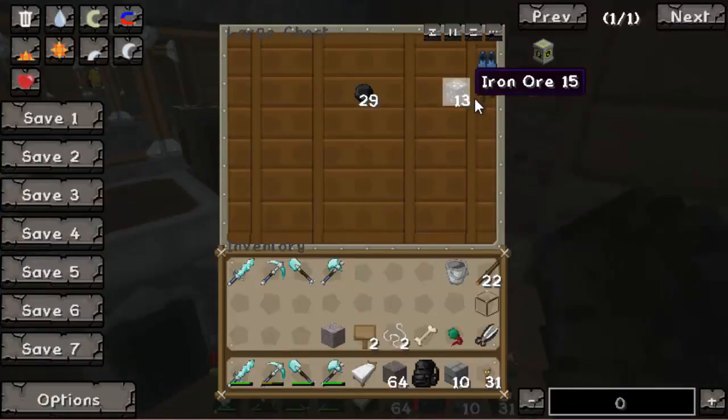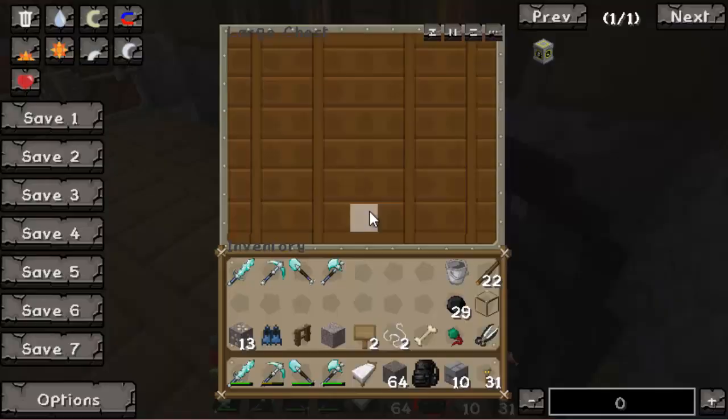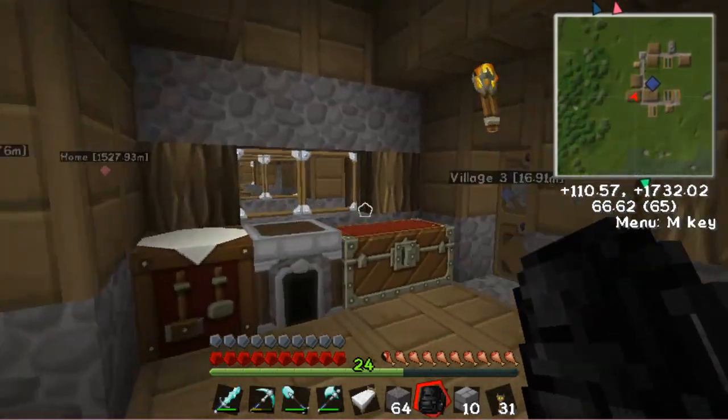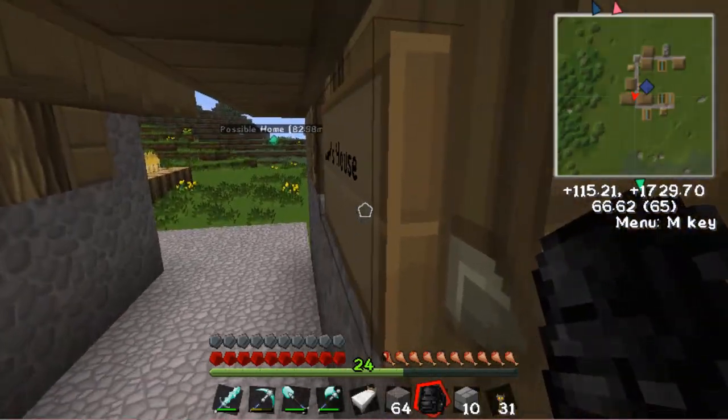God bless the shift button because without it I would be a very very lost human being. I can easily say that. Let me just pick up the rest of this and then the stuff from the rest of the chest. I think I'm gonna leave these two chests here just because in case I need to come to the village and drop things off. And at least it gives the villagers who actually live here some furniture.